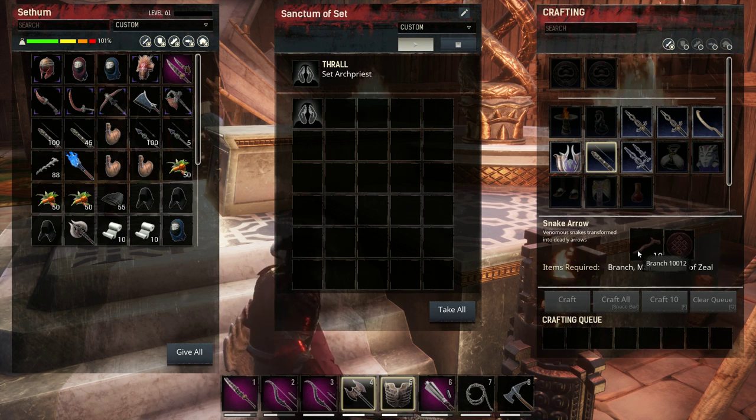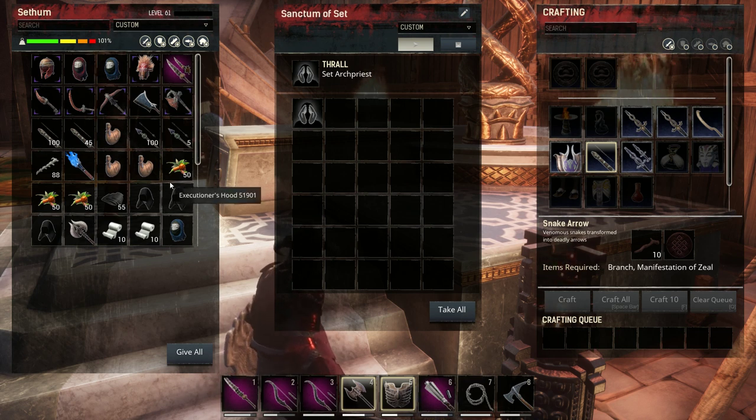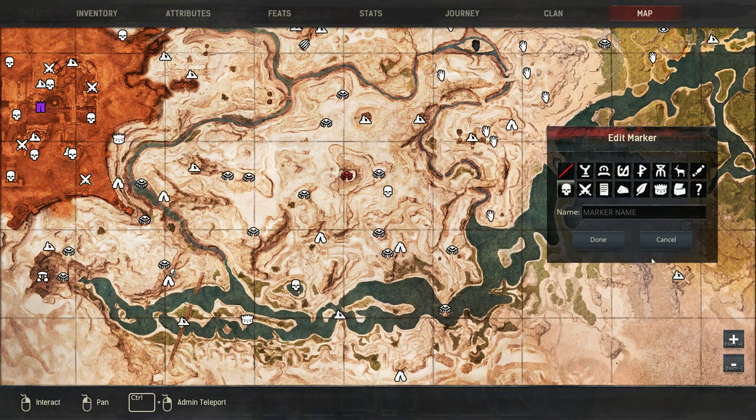In terms of religions, I recommend starting with the Set religion, as this lets you craft snake arrows which apply poison and don't cost a lot of resources. All you need are branches and zeals, and you can get zeals by crafting anything at the altar.